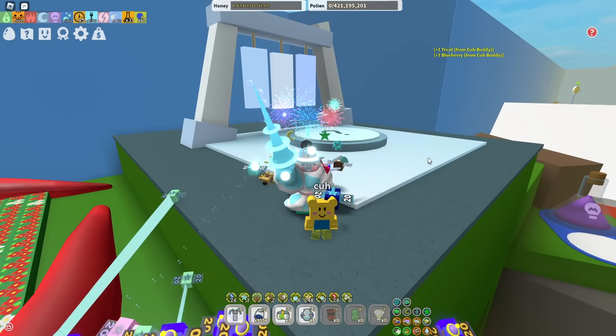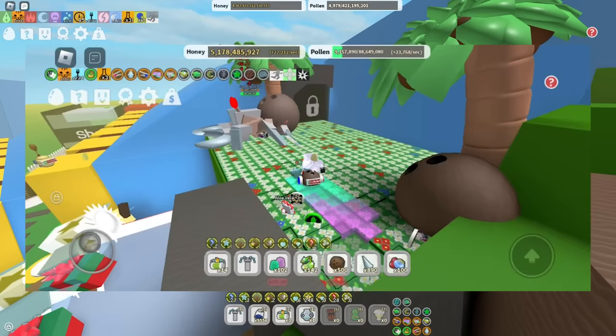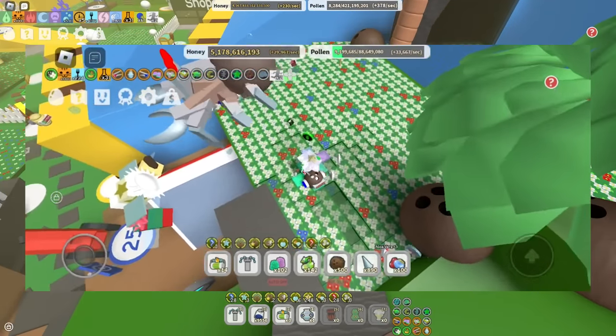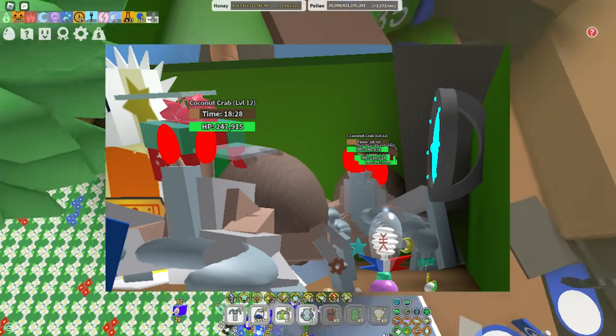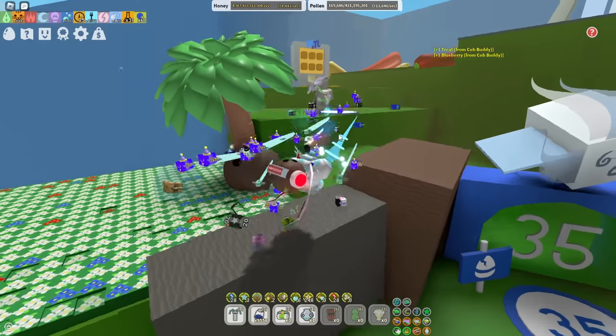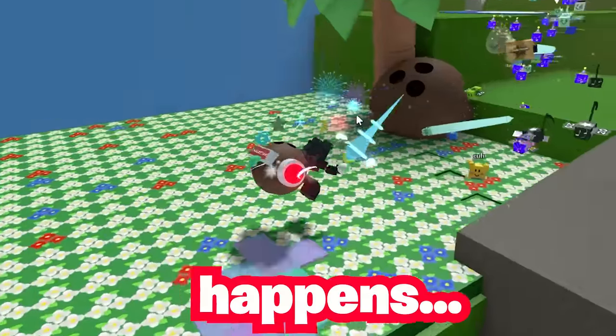Let's start with a bug that happened a couple days ago. The coconut crab was actually falling off the field and being weird overall, even near the ticket 10 area as you guys can see in this screenshot. Sometimes it even goes invisible, but the coconut crab is literally bugged every single update. I don't know how it happens, but it happens.